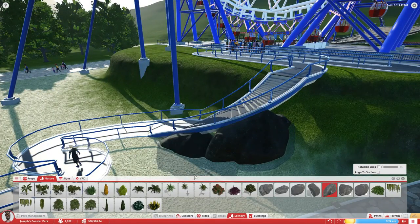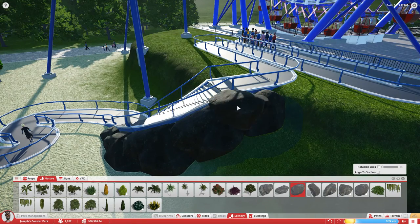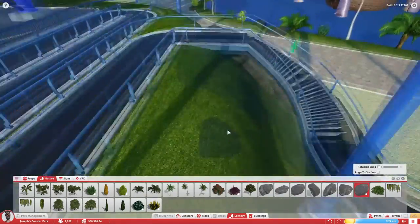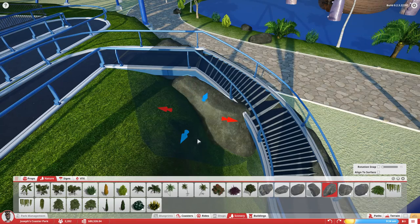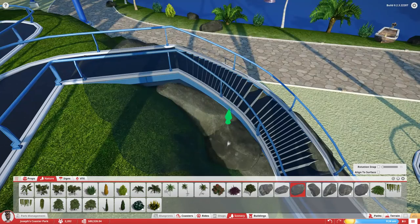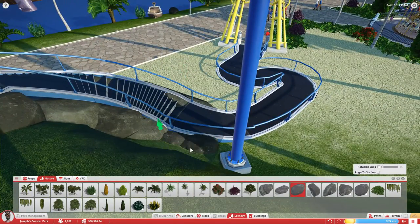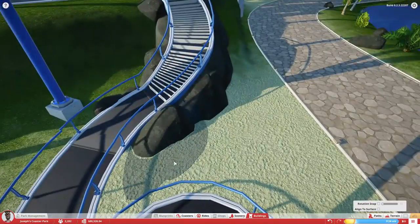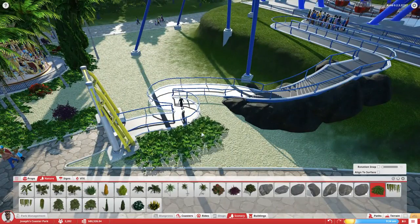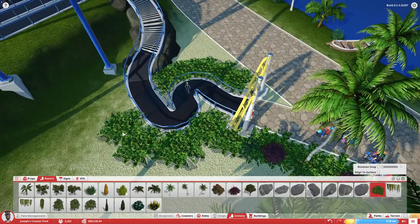Here we have the awesome looking ferris wheel that the wing coaster goes through. I thought I'd do a little bit of detailing on it as well while I was over here. I always like to do the rock work on the elevated pathways — I think that always looks good. With the theming, I think it goes perfectly together.